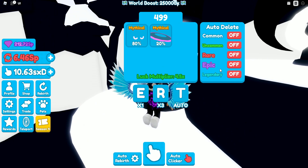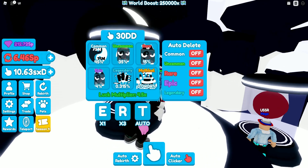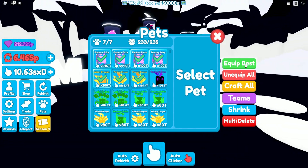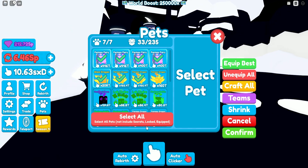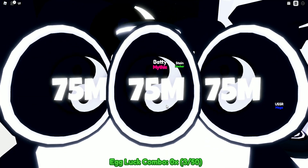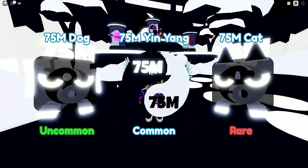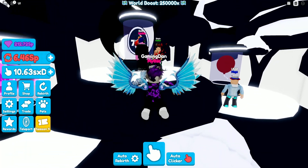The event world looks a bit bright and dark at the same time. One pet costs Robux, one is 30 DD, and this one is 25, so I'd guess the latter is the better one. I don't have enough space, but I'll quickly craft the best ones, multi-delete, and confirm. Then let's check out auto and see what pets we can get from these eggs — these stats are pretty good, quite exciting!